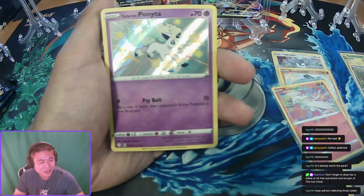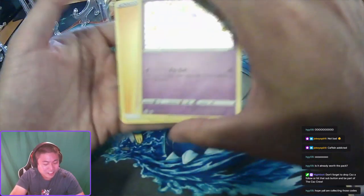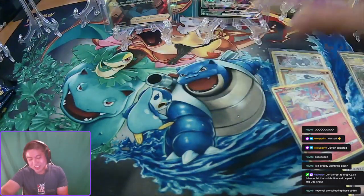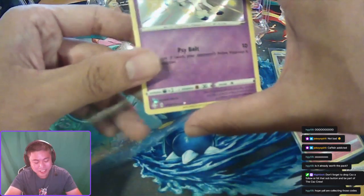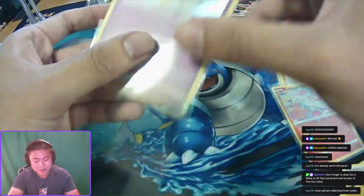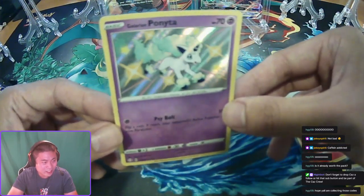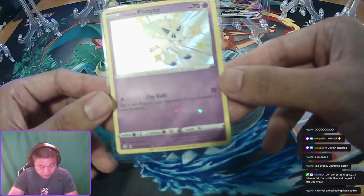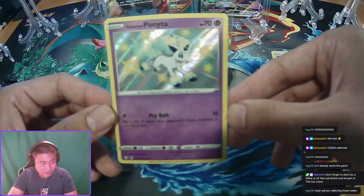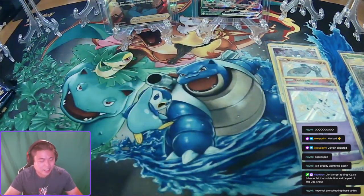And another baby shiny — Galarian Ponyta! Let's go! We have something else under here... looking like a non-holo Professor's Research. Another baby shiny — Galarian Ponyta. Look at that, that's a nice looking card. Yeah, the baby shinies are in pretty good shape too — they're much better centered than the actual hits that we're getting.